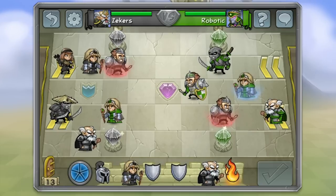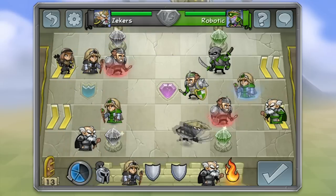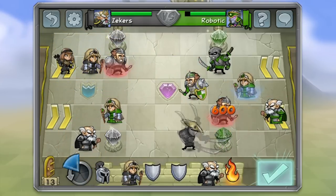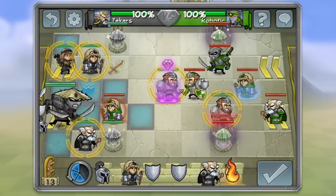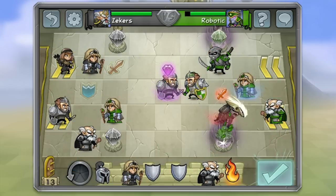Combining assault tiles with power boost tiles at the same time can give your units a huge advantage. For example, if I attack with my ninja I will do 600 damage a hit. However, if I move my knight to the assault tile and teleport my ninja onto the power boost tile, he will do 1200 damage a hit.